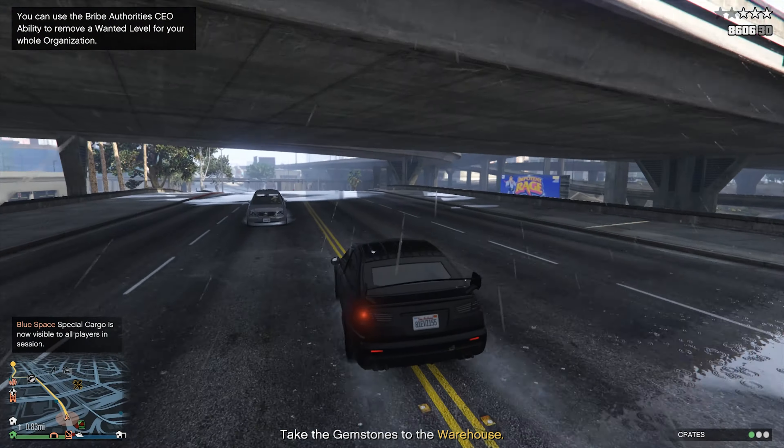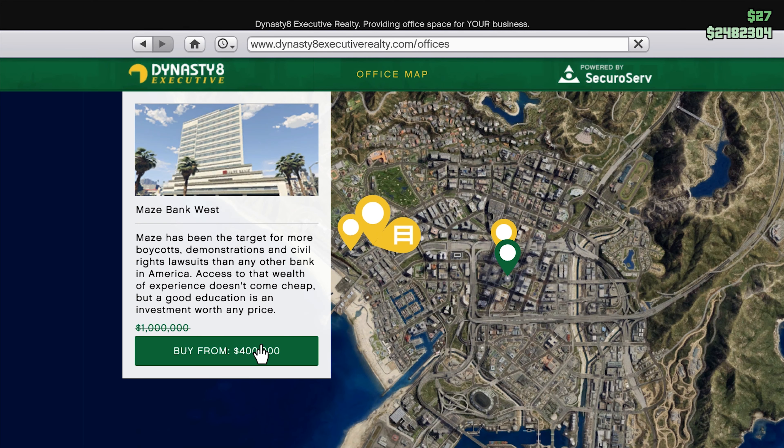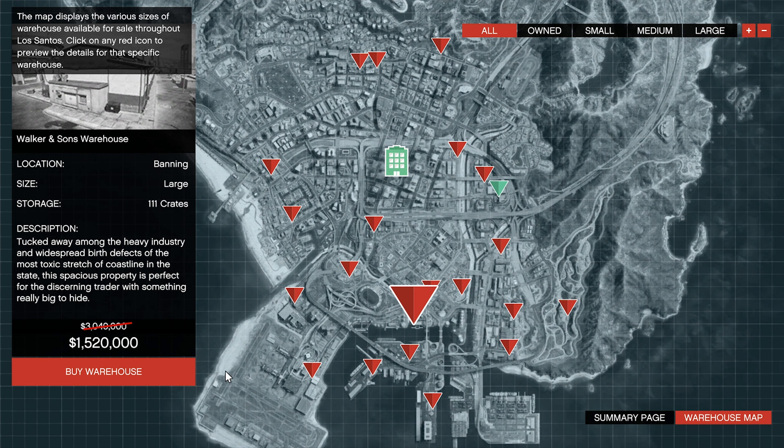In addition to the double payout for CEO businesses, executive offices — which are essential to start a CEO business — are going on a 60% discount. And special cargo warehouses are on a 50% discount as well.